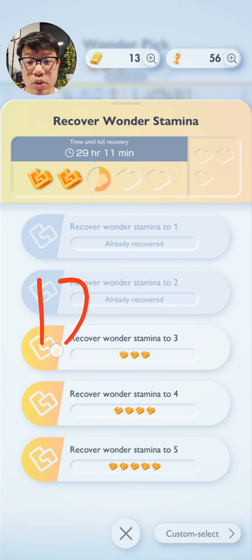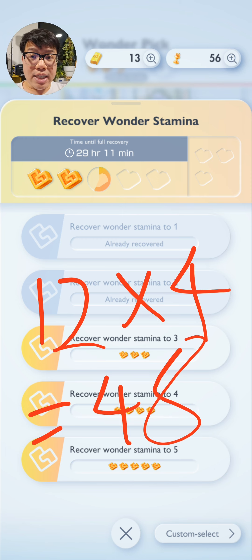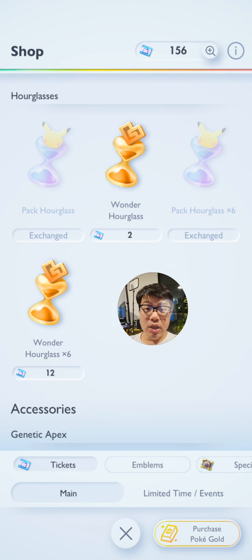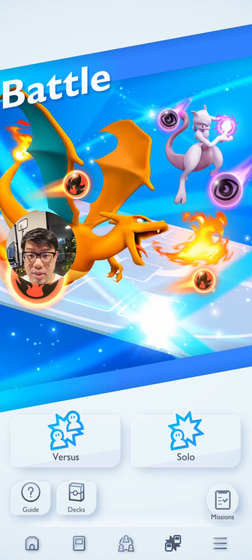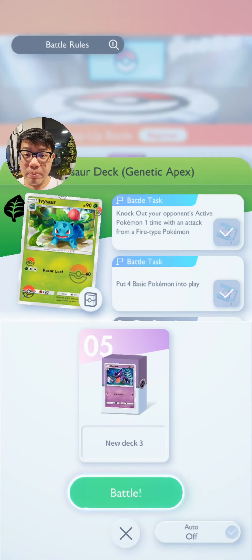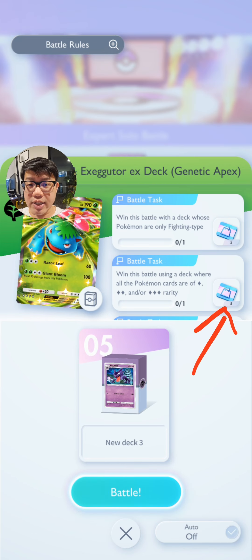That's equivalent to 12 times 4, which is 48 hourglasses that you want to hold onto at all times. If you are in a dire situation and you really need hourglasses, you can purchase them in the shop using shop tickets that you can earn free-to-play from the battle tasks from solo battles — they're kind of like missions that you complete by beating PVE stages.